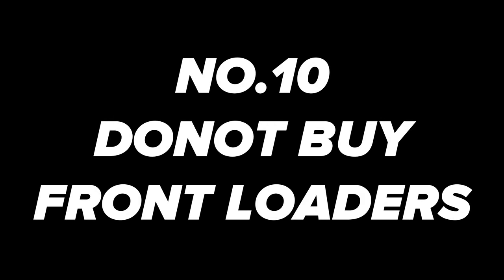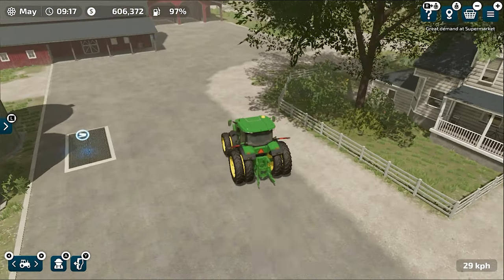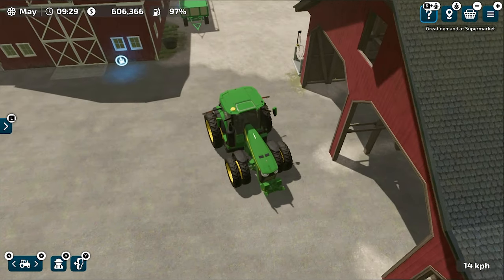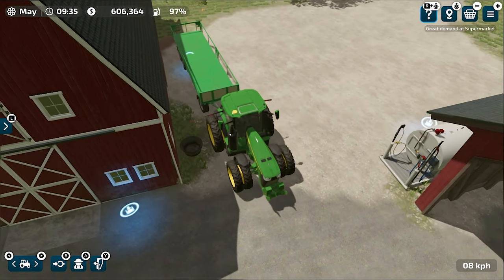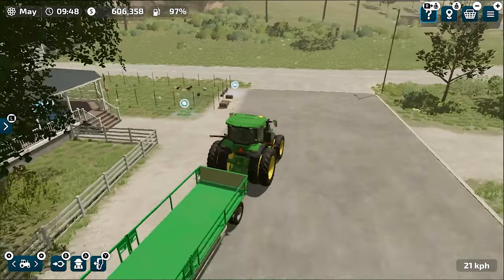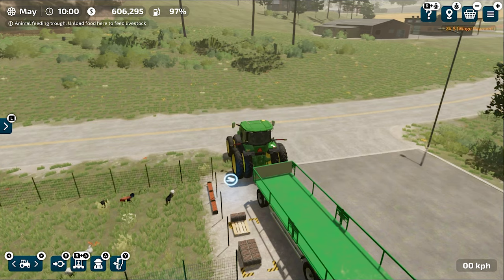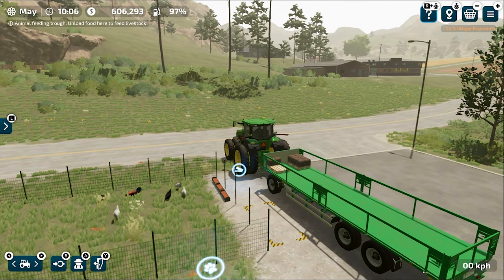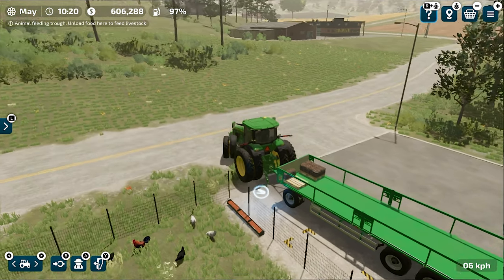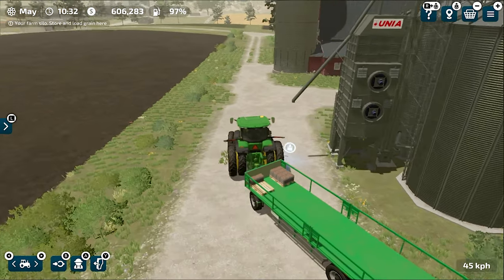Number 10 is Don't Buy Front Loaders. Front loaders are kind of useless in Farming Simulator 23, even though they are a brand new addition. If you buy a pallet handler trailer, that's all you need. You don't need a forklift or telehandler — just one tap and the trailer picks up all the pallets for you, and at the selling station you park the trailer and it unloads automatically. No need to spend money on front loaders. However, if you want a realistic gameplay experience, you can still get a forklift or telehandler.